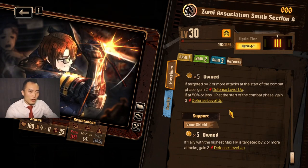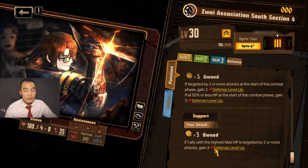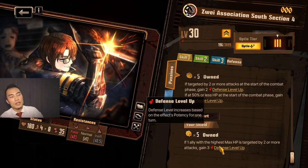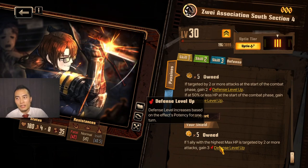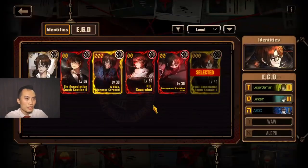His support, if he's off the field, is: if 1 ally with the highest max HP is targeted by 2 or more attacks, gain 3 defense level up. So this is actually a really good support skill off-side — it basically makes it so anyone who's going to get hit twice is going to have at least some level of defense, which is actually pretty nice.